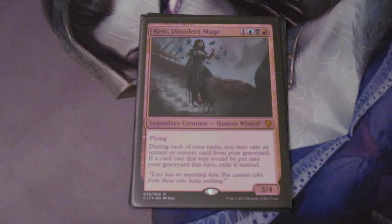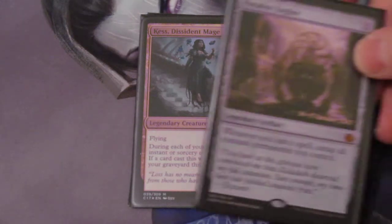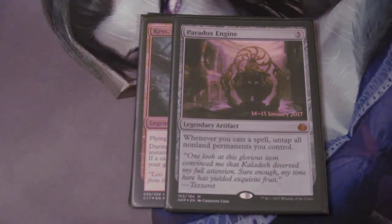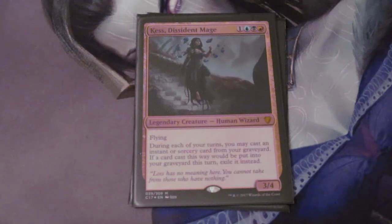My deck doesn't do that, though. My deck is built around Paradox Engine, which is this card. Paradox Engine is another fairly broken card — a 5-mana legendary artifact. Whenever I cast a spell, I untap all my non-land permanents. The goal of this deck is just to put out a bunch of mana rocks, then put Paradox Engine into play and try to win the game from there. Kess enables this because she helps us get a bunch of recursion from spells we've used earlier to help cantrip and tutor.